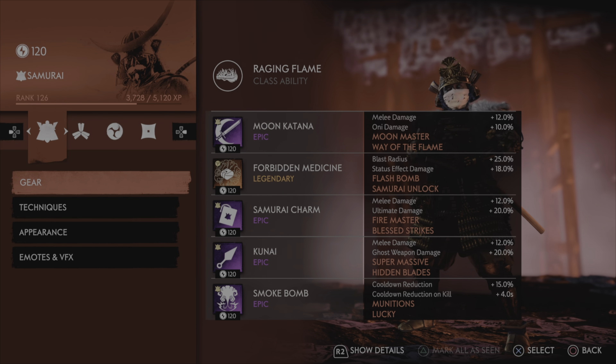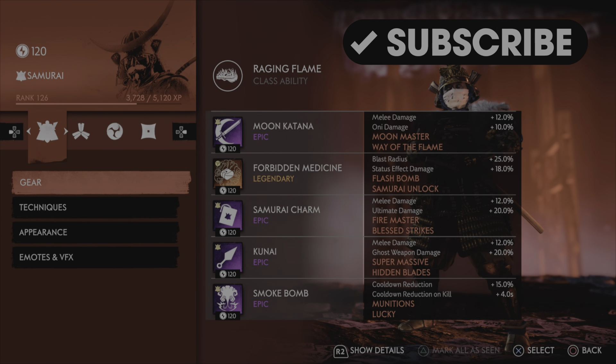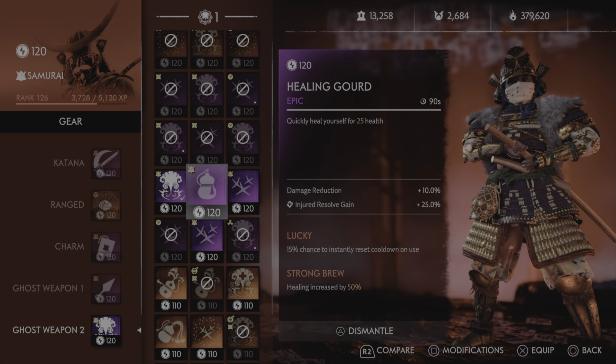Fire Master is obviously for Raging Flame — it doesn't work with Way of the Flame, but it makes your class ability do tons of damage. Blessed Stripes keeps your health topped off; there's something satisfying about being one hit from death, popping your class ability and ultimate, killing a bunch of enemies, and being full health at the end. For ghost weapon one, since this is a melee build, we go Kunai with Melee Damage and Ghost Weapon Damage, Super Massive, and Hidden Blades.